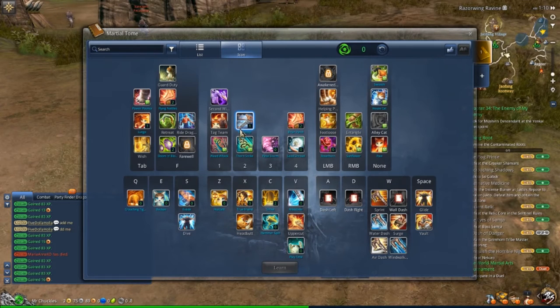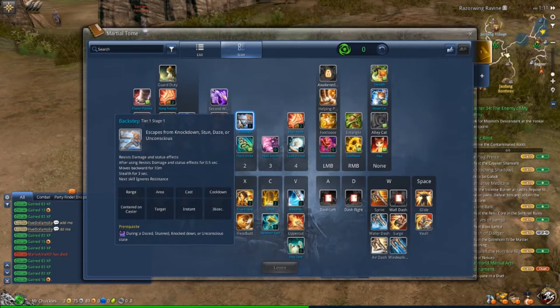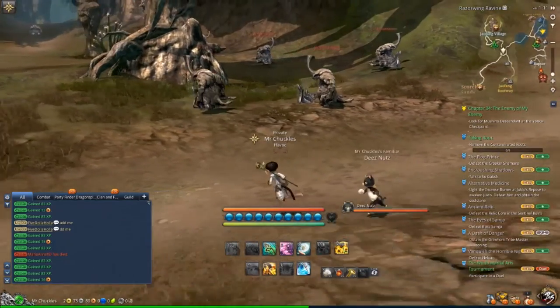Now let's look at their defensive skills. The summoner has very few defensive skills compared to other classes. The two big ones are Tag Team and Backstep. Tag Team is only usable when knocked down and switches positions with the familiar — look out for this especially if you're doing knockdown combos like blade dancers or blade masters. The Backstep is their trinket — the Tab skill, in position two for this class — and it rolls them back and puts them in stealth for three seconds.